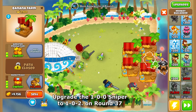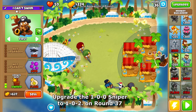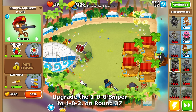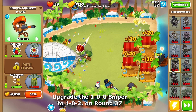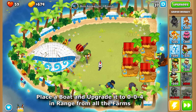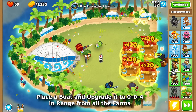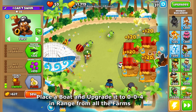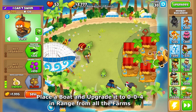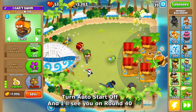Upgrade the 1-0-0 sniper to 1-0-2 on round 37. Place a boat and upgrade it to 0-0-4 in range of all the farms. Turn the other stuff off and I'll see you on round 40.